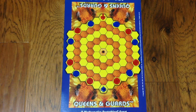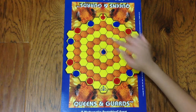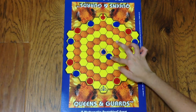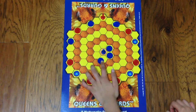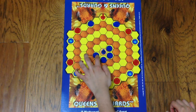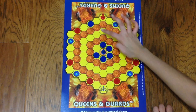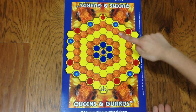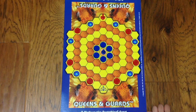So the goal of this game is to obtain this position. You want your pawn to be in that center flower there, and you want your 6 chips to be positioned around it. So your goal is to get your pawn in the center and your chips around it.